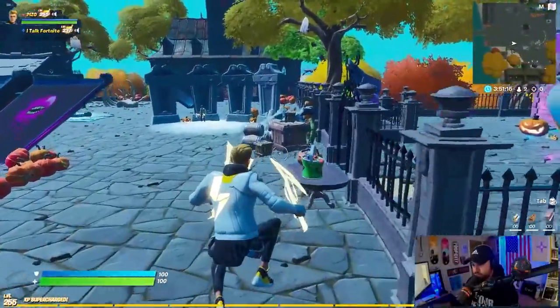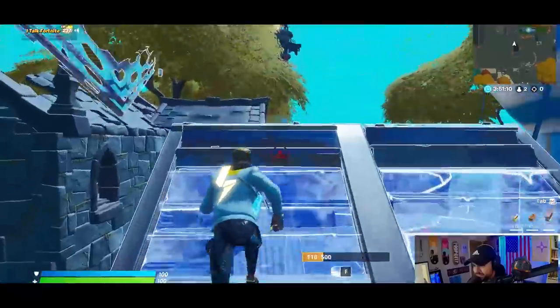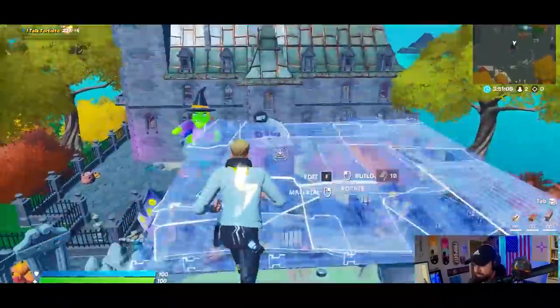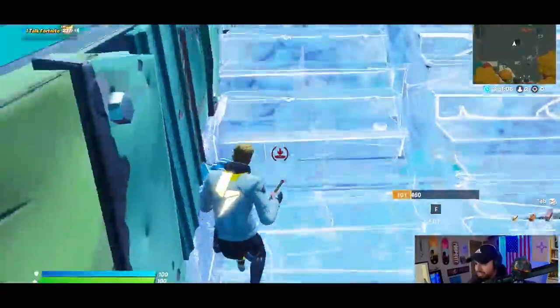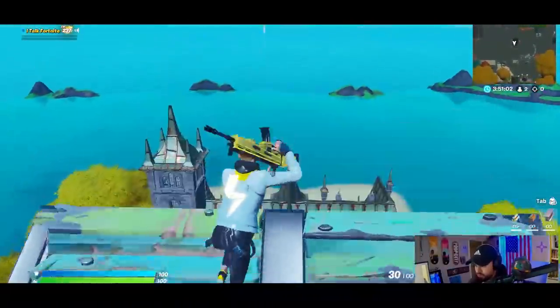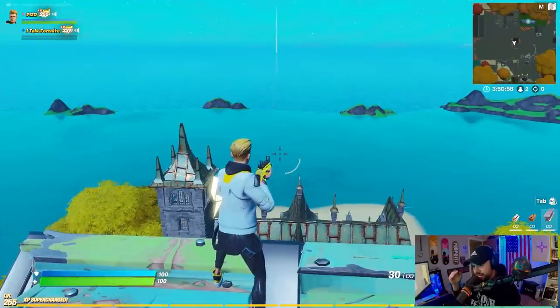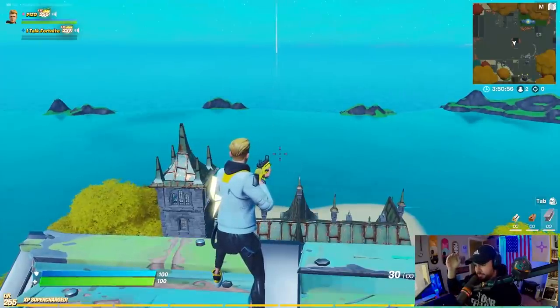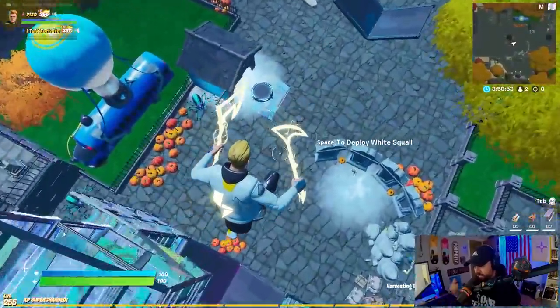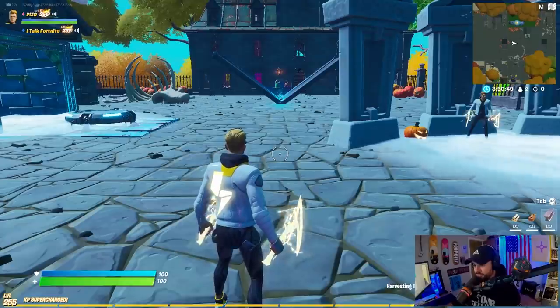Right away you'll notice really good animation on these harvesting tools. I like that they're not both the same - one is a scythe and one is an axe. Pay attention to the back bling because it has a nice bright yellow glow. Once you get one elim you're going to see a nice animation pulsing from top to bottom on the back bling, and then we start getting some more yellow and blue on the outfit as well.